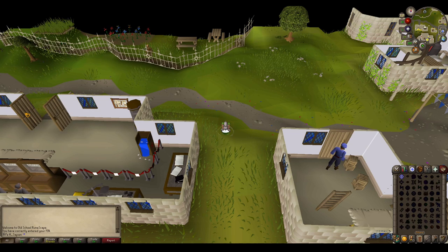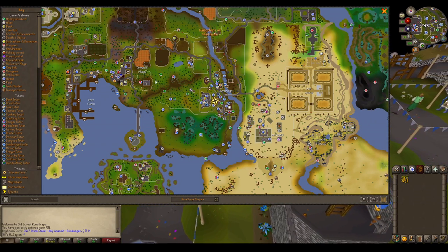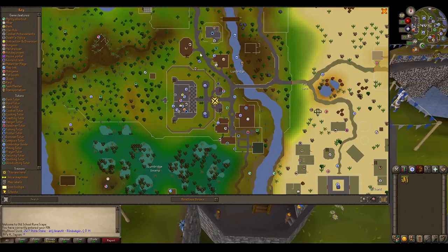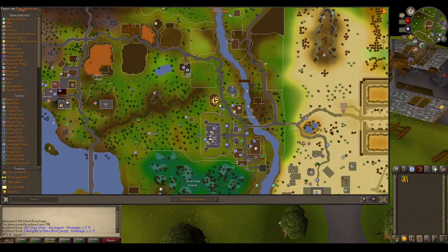It's a good idea to go to Lumbridge for this. I used the home teleport to get there. You can see here I'm now in Lumbridge. Running a bit north from here is a general store where I can buy some empty pots with a few coins.